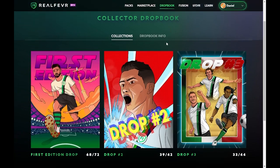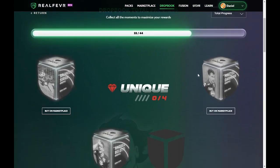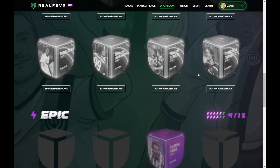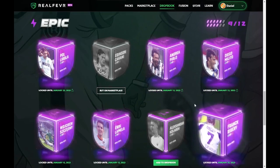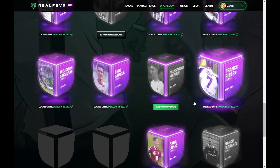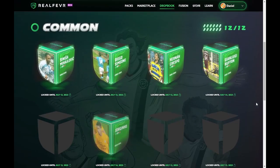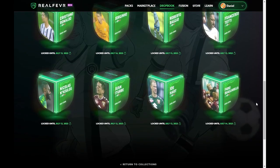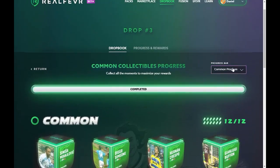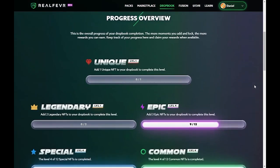The next new addition to the Real Fever ecosystem I want to talk about is the Drop Books. This is a way you can be rewarded for completing sets of different collections. To be rewarded, you need to lock certain moments into your Drop Book for a set period of time, and once the required moments are locked, you can then claim your reward. The easiest rewards to earn are the Drop 2 and Drop 3 Commons, as you only need 25% of common moments locked — that's 5 Commons for Drop 2 and only 3 Commons for Drop 3.